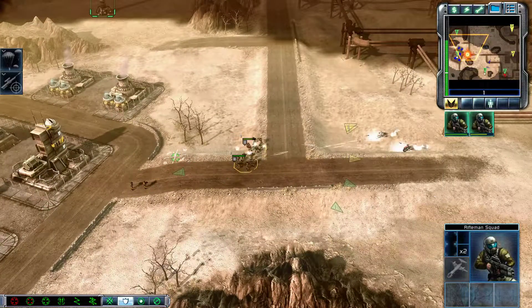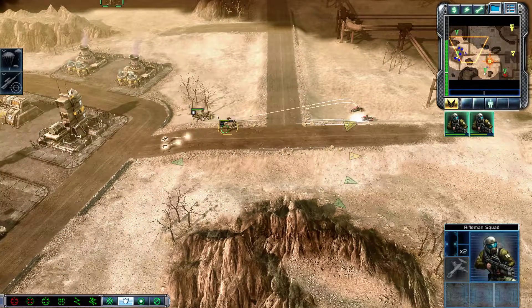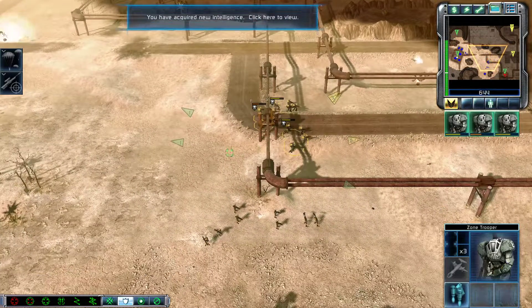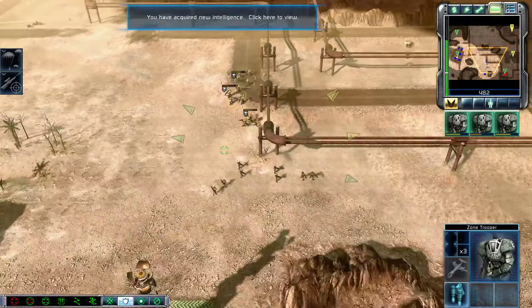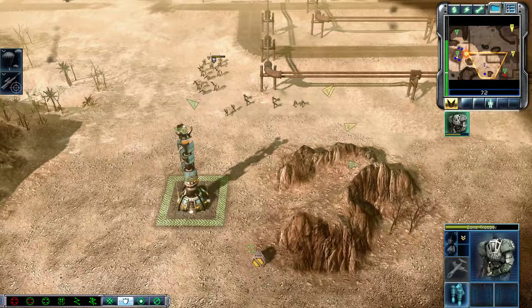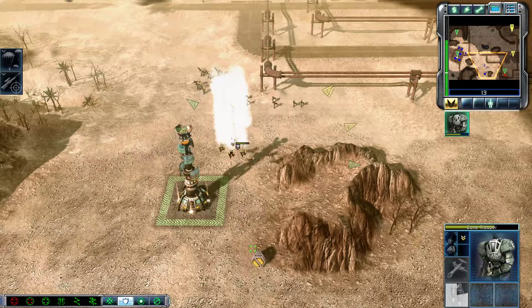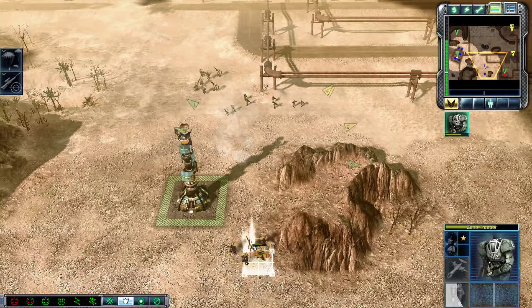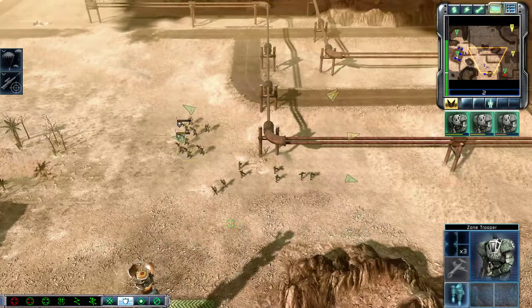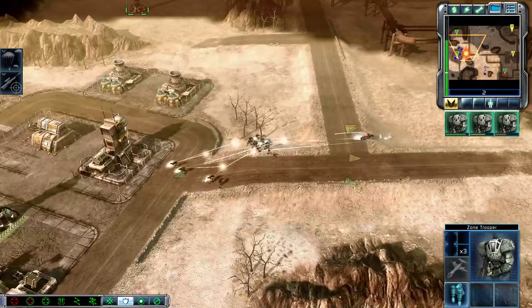Nod likes to sneak around. Keep the fire on them, boys. Looks like they took out the Venom and I was not paying attention, so we're good. Missile squad ready for combat. Insufficient funds. Yeah, because the zone troopers are super weak to air units, especially Venom.